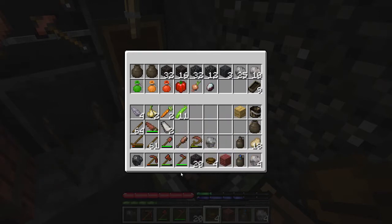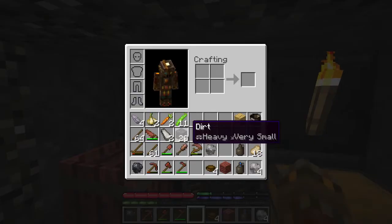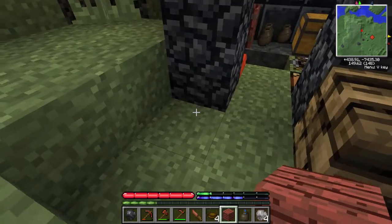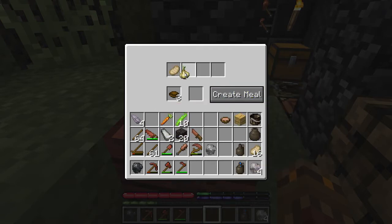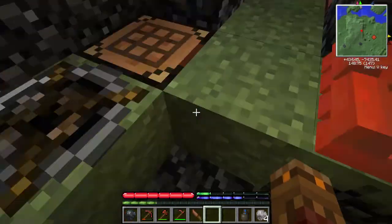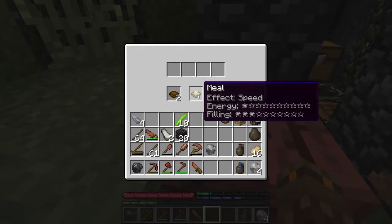There we go — let's put our food prep out here. Right-click it with the knife, with some bowls, and let's try to create a meal with some carrots, beans, garlic, and some cooked meat. I got a meal — but it wasn't very fulfilling. Let's try another one: meat and garlic, carrots and onions — there we go. Onions make it a little bit more efficient.